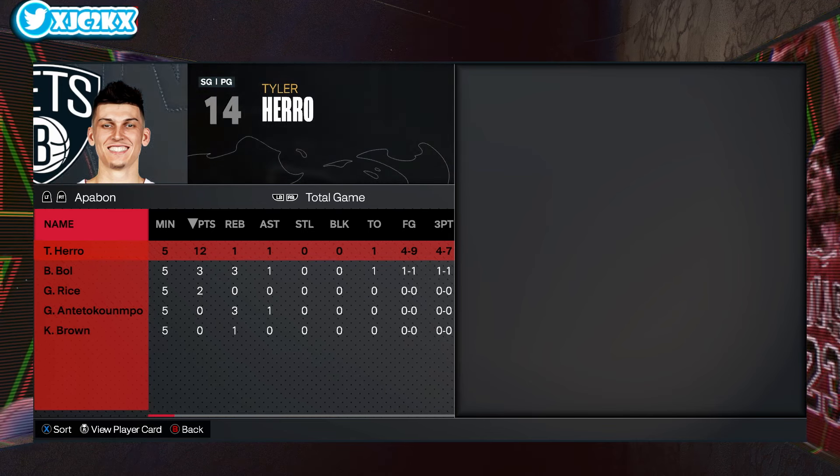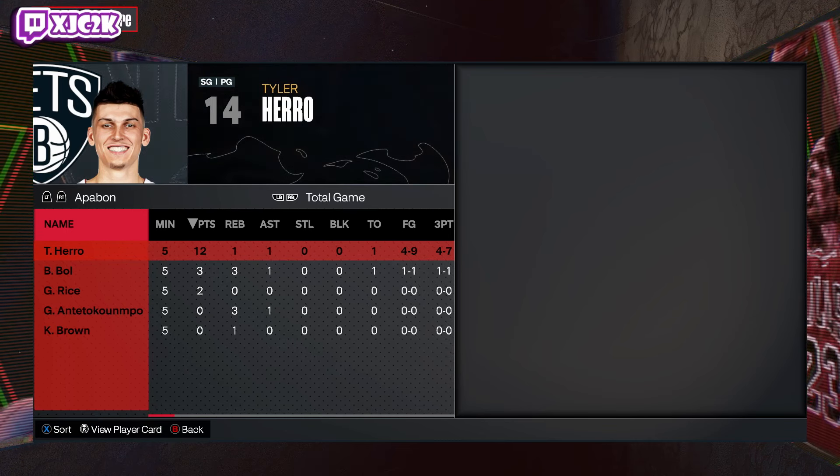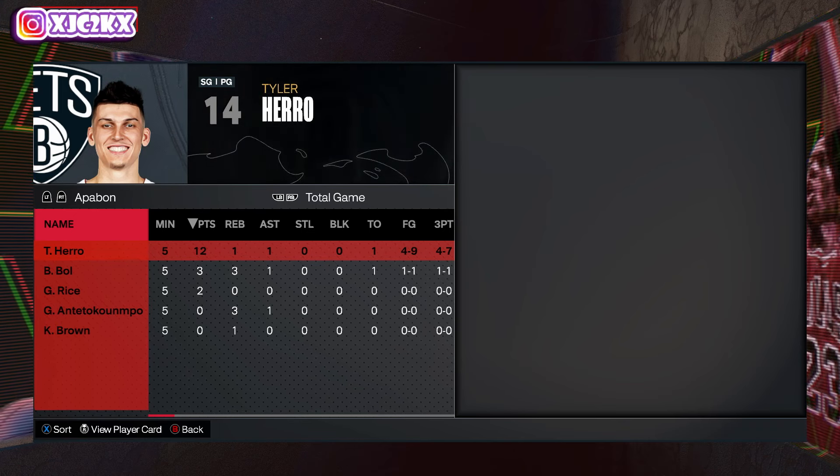Not an amazing performance by Tyler Hero — not a card I was super high on or impressed by: 12 points, one rebound, one assist, 4-for-9 from three. He's usable enough but he's just not an elite, top-tier point guard, and at this point that's not the type of card you want, especially as a top-tier gambling card like a dark matter. Definitely one of the worst dark matters in MyTeam. That's gonna do it for this video — hope y'all enjoyed, hit that like button, leave a comment, subscribe, and I'll be back with more 2K content very soon. Appreciate y'all, peace.